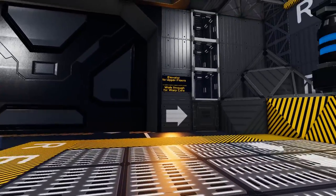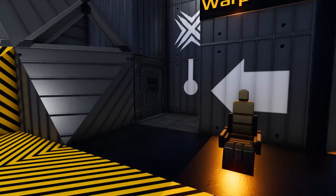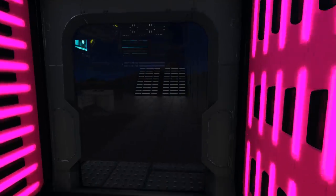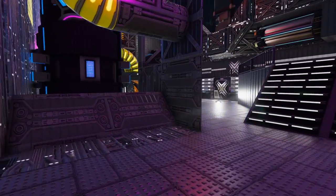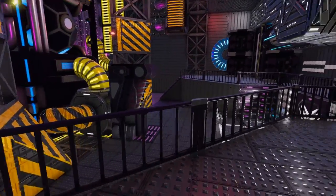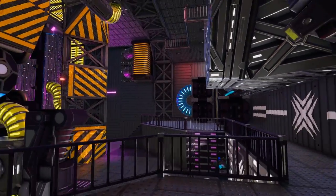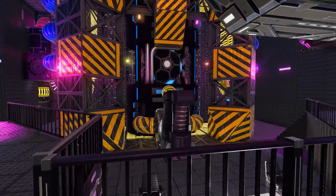Throughout the whole ship there are numerous signs telling you where everything is. And if we head through this door over here, as you can see we are heading towards the warp core. In here we enter into an engineering area where we will find our warp drive, our warp drive fuel tank, as well as some very nice decorations, making it feel very much like an engineering area.